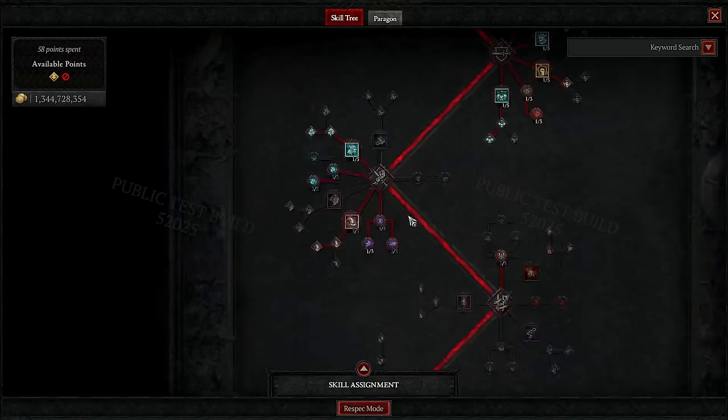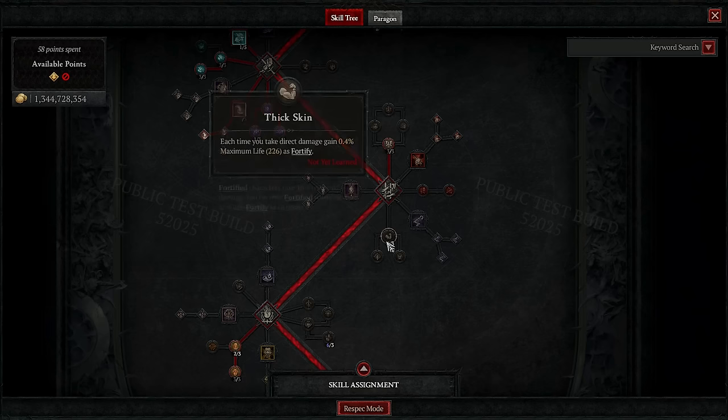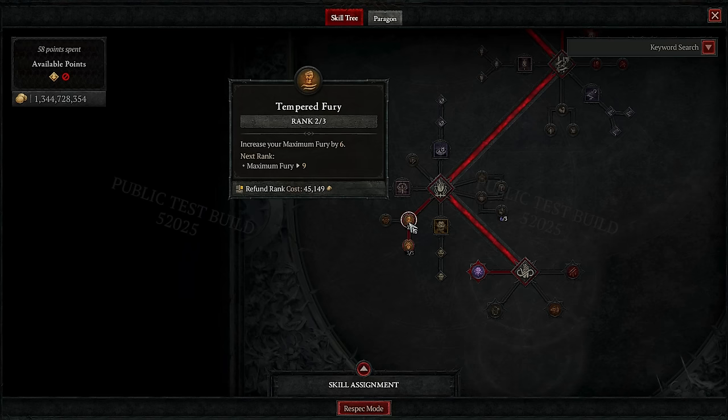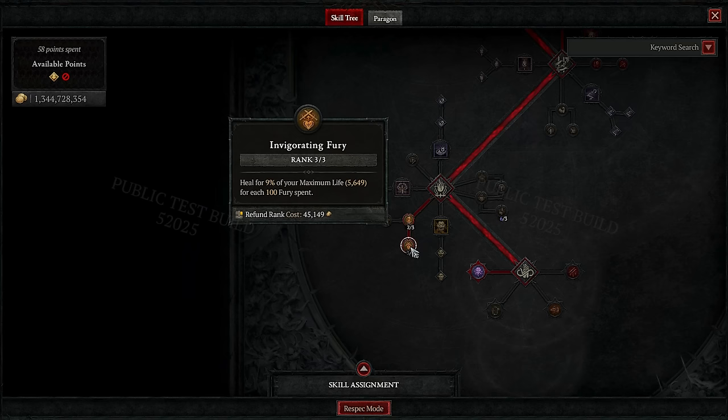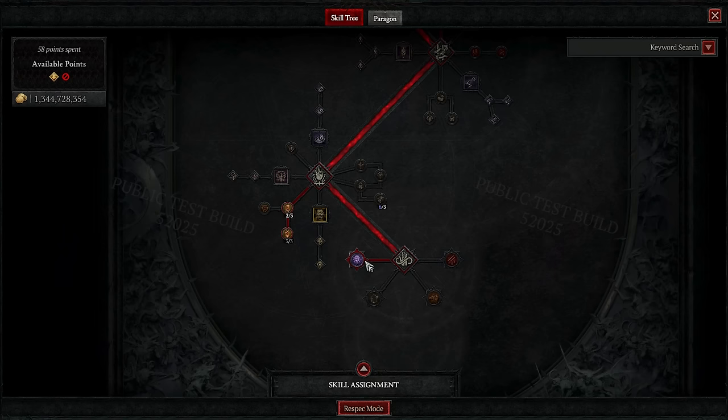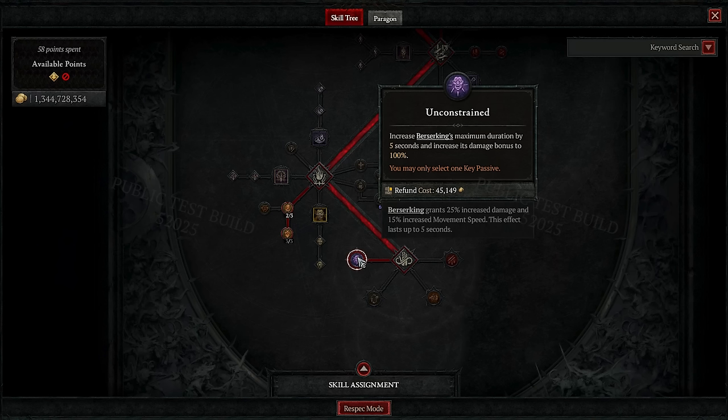In the weapon mastery skills, we're only using Pit Fighter. Usually we also run the Counter Offensive passive, but we unfortunately need to ditch it for some more defensives. For the last tree, we have the ultimates. Tempered Fury grants us a bit of extra max fury for our Ramaladni's. Invigorating Fury helps us stay alive. From our gear, we also get Concussive ranks, which helps us with crowd control. And lastly, the key passive: as it's the dust devils dealing the damage and not us, the only option here is Unconstrained, granting us an extra 75% multiplicative damage.